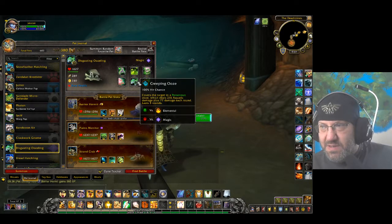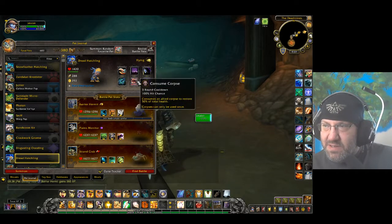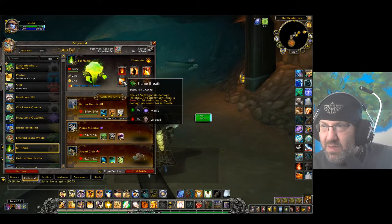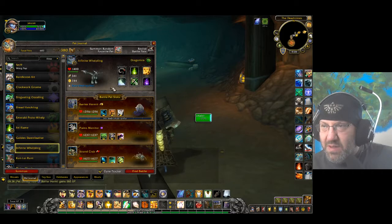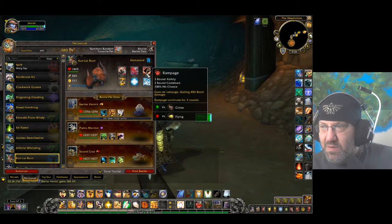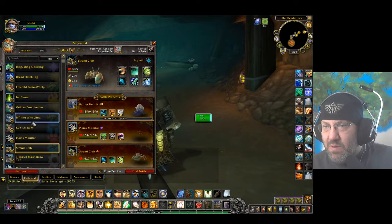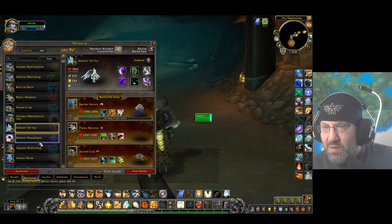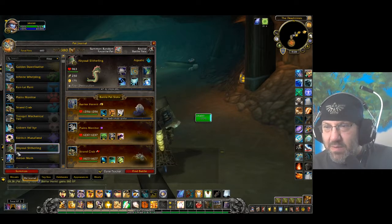Disgusting Oozling — not really great. Dread Hatchling — good against magic. Yeah. Fell Flame — mechanical and magic. I had somebody that was really good... Strand Crab — nope, you're humanoid. You take down flying — there we go, there you are.